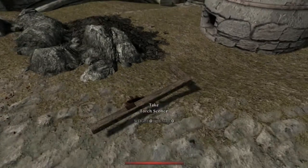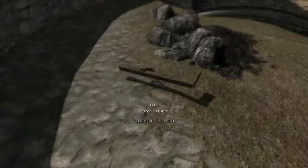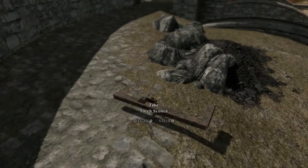Oh no — no blood this time. Oh yeah, just a little bit on the side of the screen. And basically that will place the Torch Sconces on the floor.